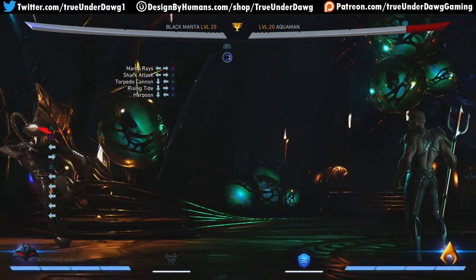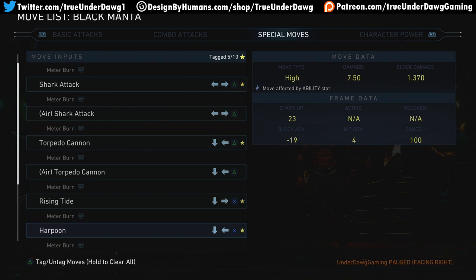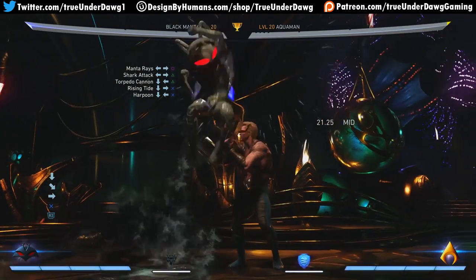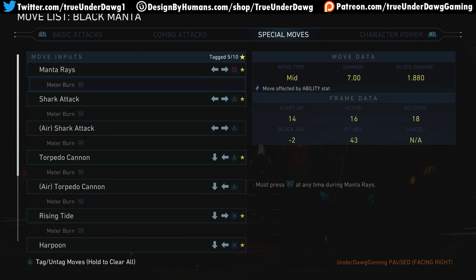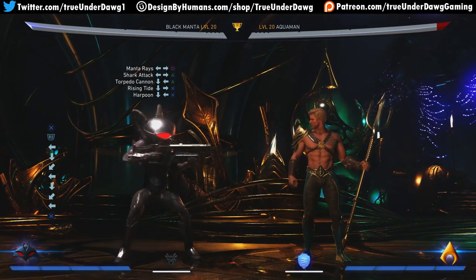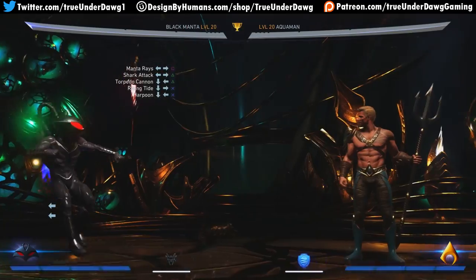That combo is gonna be great for beating projectiles — look at how fast that is. It's a mid, so the opponent has to block it. I was almost certain you couldn't meter burn it on block, but you can. It's an overhead, and it's barely safe — minus four — but safe on block. An overhead that's safe on block is crazy stuff. Always important to check that. Shark Attack is not safe on block.